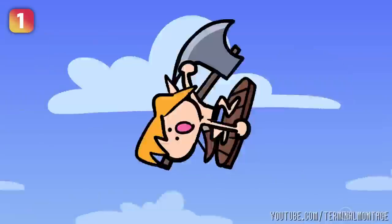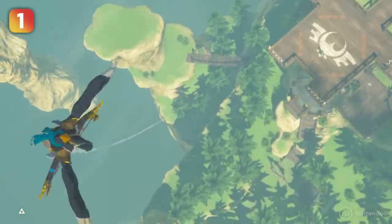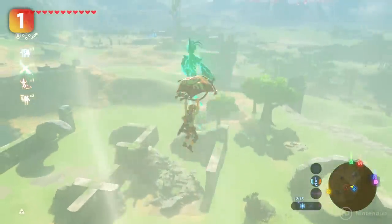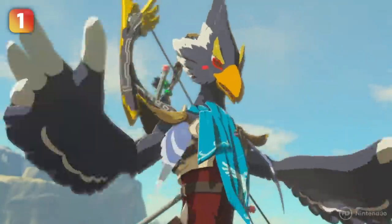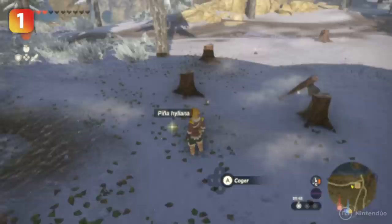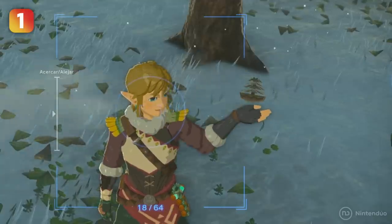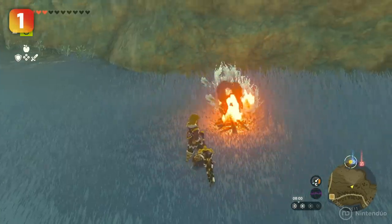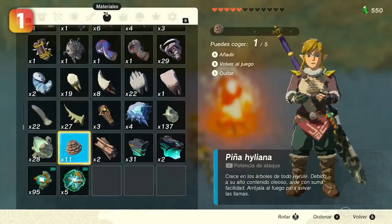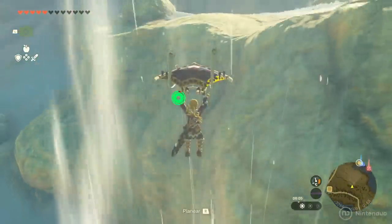Want to get some height to soar through the air but don't know how? We're sure many of you are missing the Revali Champion's power that allowed us to create updrafts in Breath of the Wild. But don't worry, because we can replace it with a Pinecone. Hylian Pinecones are a new item in Tears of the Kingdom — even though they're everywhere, don't underestimate them. If you place a pile of wood and hit a flint, a bonfire will form. But if you add a Hylian Pinecone to it, you'll create a powerful updraft that'll send you soaring through the air.